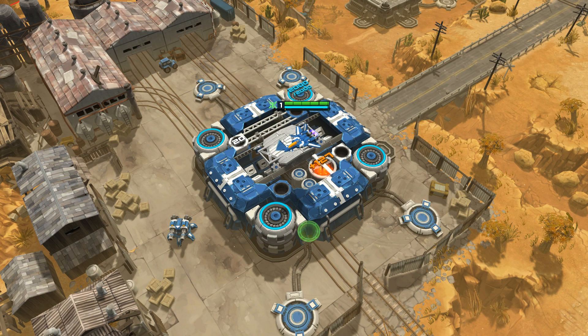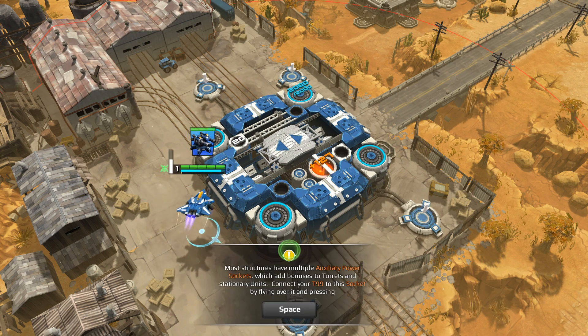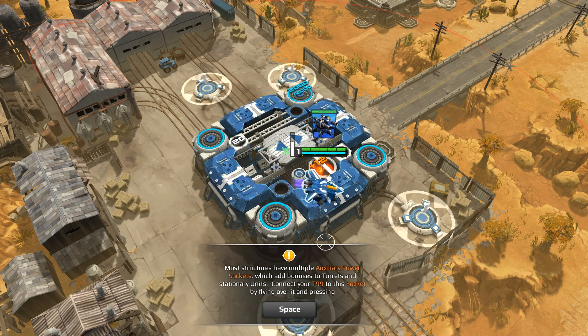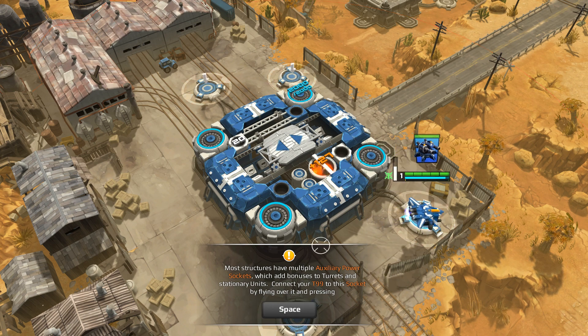So let's set up some defenses. You can pick up units with your AirMech, fly over the T99, and press Space. That's really sweet. Most structures have multiple auxiliary power sockets which add bonuses to turrets and stationary units — connect your T99 to the socket by flying over it and pressing Space.